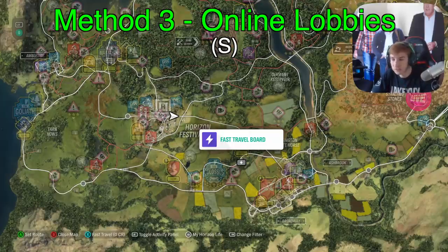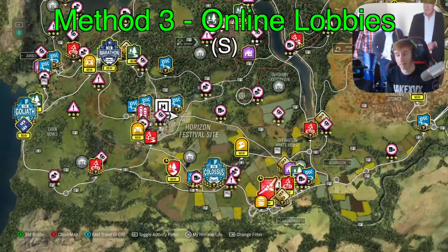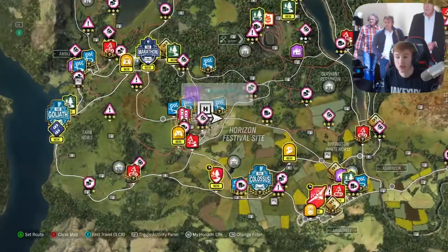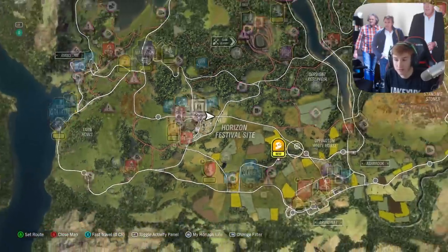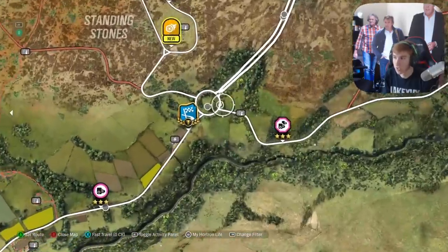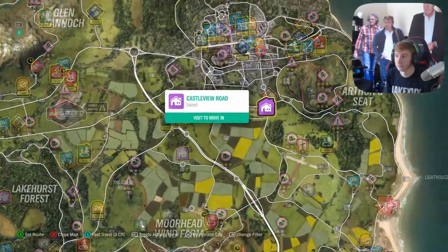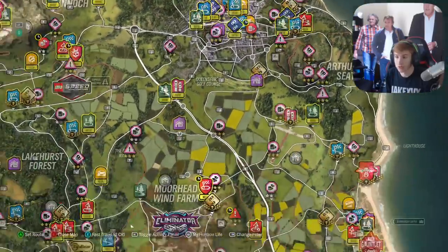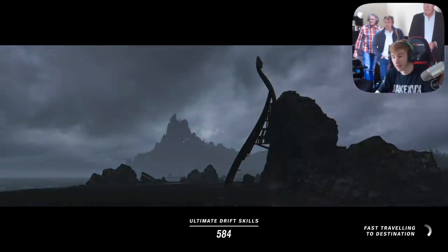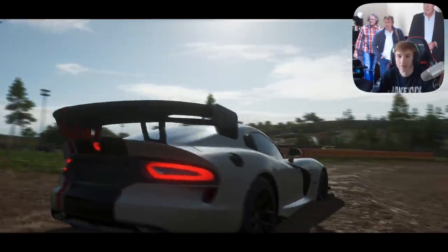The next method is probably the obvious one but there are a few tips and tricks to make it even easier and faster — simply go into a Horizon Life session and take photos of other players. I'm in a Horizon Life session right now and all I'm going to do is just drive around and have fun. The tips with this are to stay in populated areas — for example, the Horizon Festival, the little town with this house, the beginning and end of the motorway, Edinburgh, and a few other spots. Just drive around, alternate between the areas, and whenever you see an online player, grab your camera out and take a picture if you haven't already.